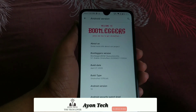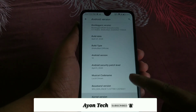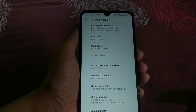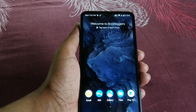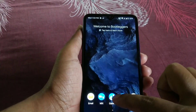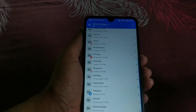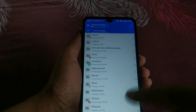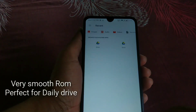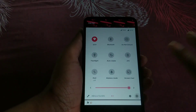You guys can see the Bootleggers logo, the latest build, and the latest security update. Android version 10, and by default you have Juice kernel. This is a really very smooth ROM. By default you also have MiX, which requires root permission to work on the device — that's a really good file manager — and everything is really working fine in this ROM. You won't get any bugs.